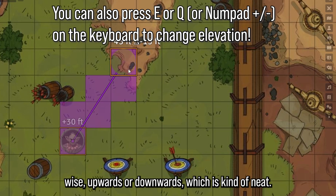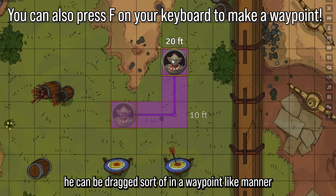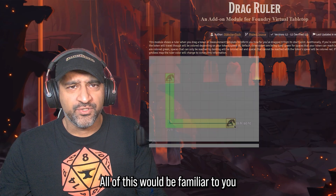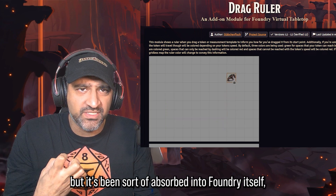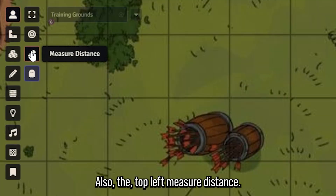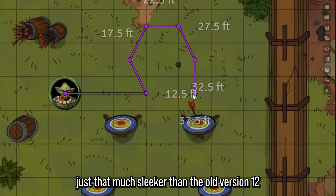Control-scrolling while moving the token moves them elevation-wise upwards or downwards, which is neat. There are also waypoints — if you hold control and keep clicking as you move, the token can be dragged in a waypoint manner and then goes to the waypoint you set. All of this would be familiar if you've used the drag ruler module, but it's been absorbed into Foundry itself as their own version. The top-left measure distance tool also feels a little smoother and sleeker than version 12.